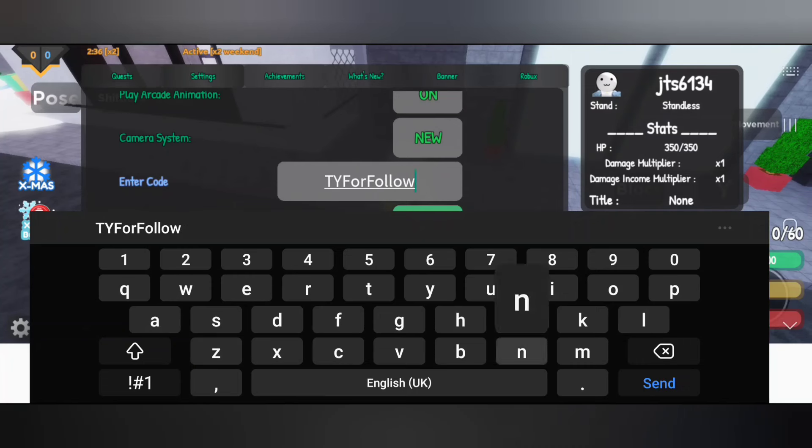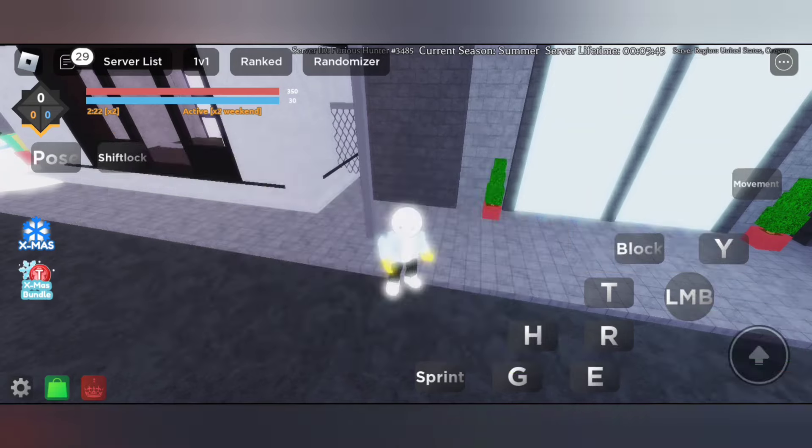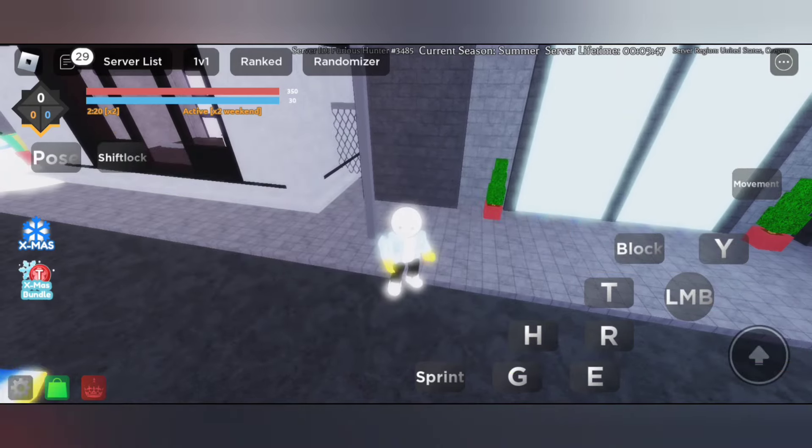We also have another code guys. Make sure to type this code correctly and redeem it right now. Redeeming code 2 — we have got some tokens. Really cool guys, so these are the new codes you can redeem if you haven't.